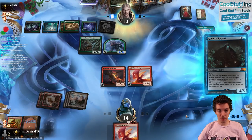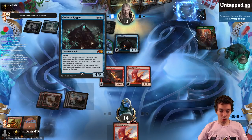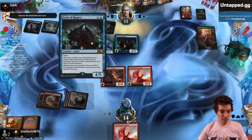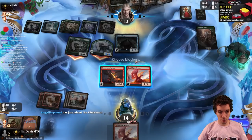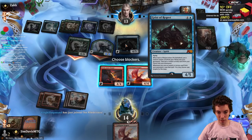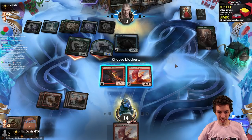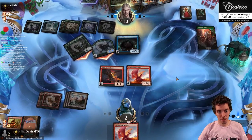Maybe they'll attack, I hold a burn spell and kill them. Geist of a Regret — when it ETBs it puts a random instant and a random sorcery into your graveyard. I'm not even playing any sorceries. Whenever you cast an instant or sorcery card from your graveyard, copy that spell. It's a 4/5 flyer which kind of matters here. I think we're just dead.